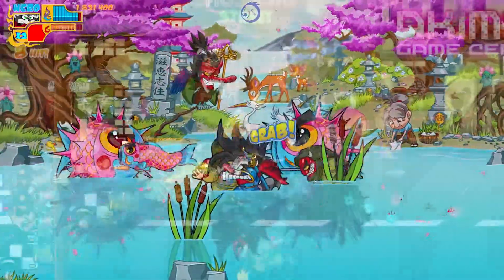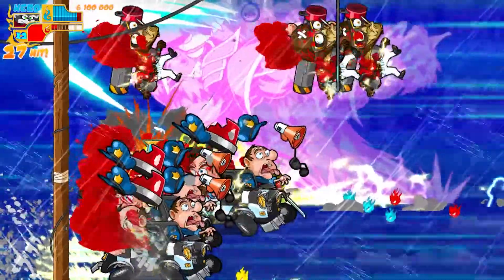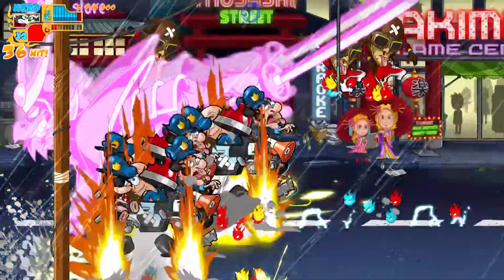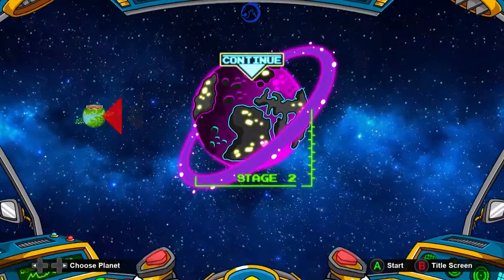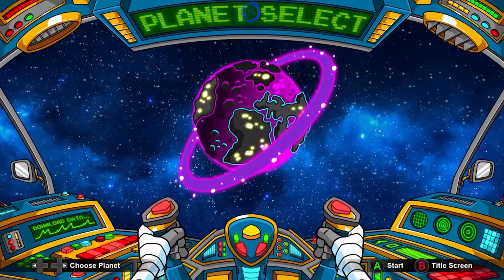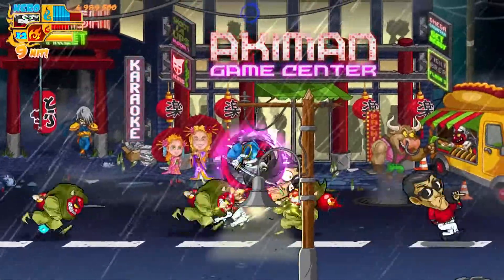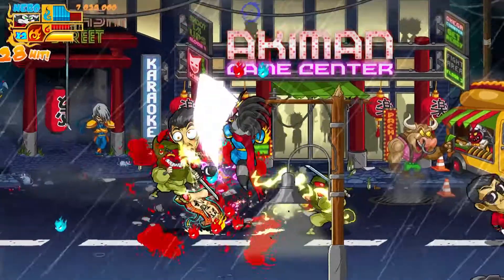Each stage has its own uniqueness, starting from a classic traditional area called Sakura Hills all the way into city landscapes. The best part about how you select different levels is that you actually have a spaceship — this is where things get super interesting. You start thinking this is your traditional beat-em-up, but you go to different planets, and each planet has a different set of bosses.